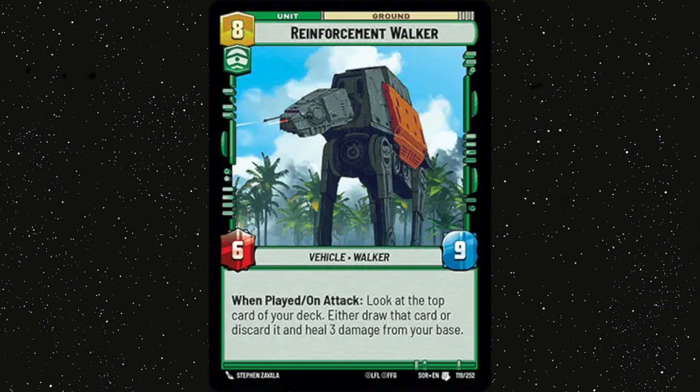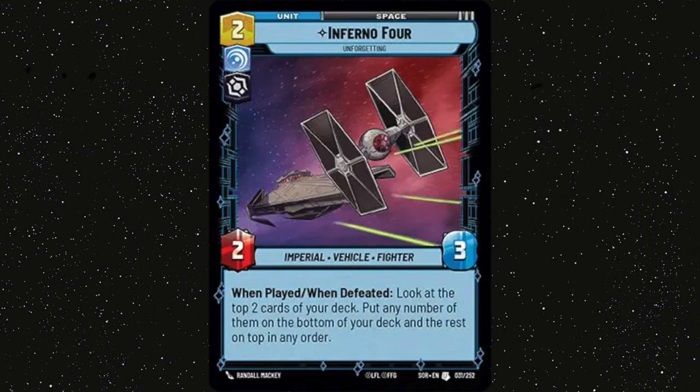Now let's discuss the space units, starting with Inferno 4. I've gone back and forth on this card for a while — I was quite cold on it but I've come to realise it has reasonable stats for its cost and its ability is actually quite useful. It's like a really soft form of tutoring, especially with Palpatine, where we can draw with his ability. Being able to see if that draw is actually useful for the situation we're in and possibly rectifying that before we use his ability is quite strong. We also just don't have many options for cheap space units in this deck with the colours we're using — blue villain and green villain — so there's that as well. It isn't one of the best cards in the deck but I think it does have a place.